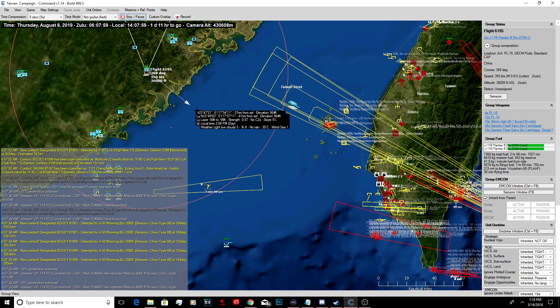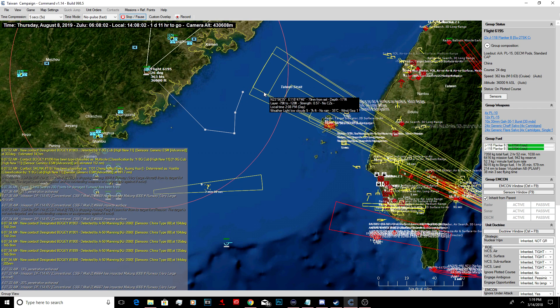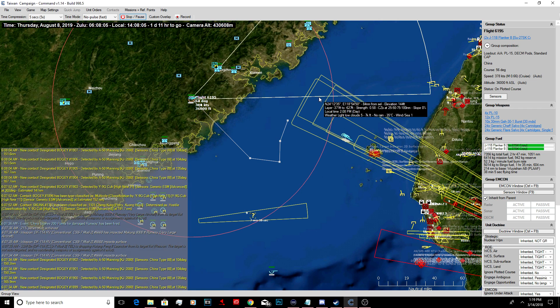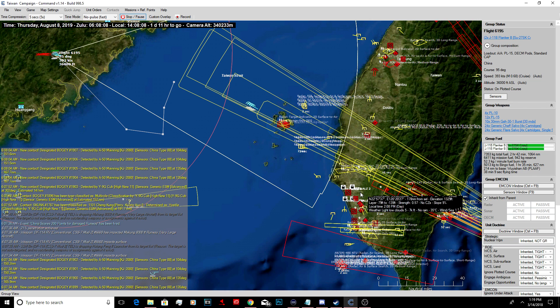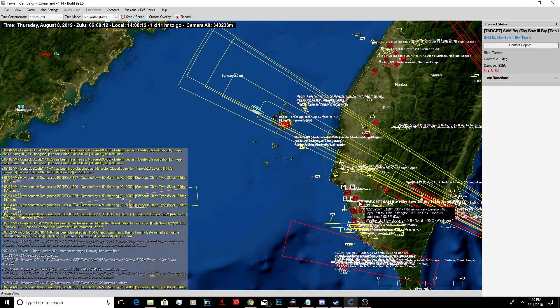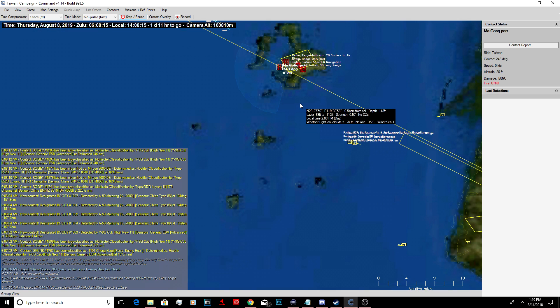I'm going to launch some attack aircraft from here anyways. Let's drop three of these, launch as a group, to go take out some of those launchers there and maybe the radar and see what kind of response we can grab. Because we have these Flankers here and I kind of want them to hang just outside of SAM range.